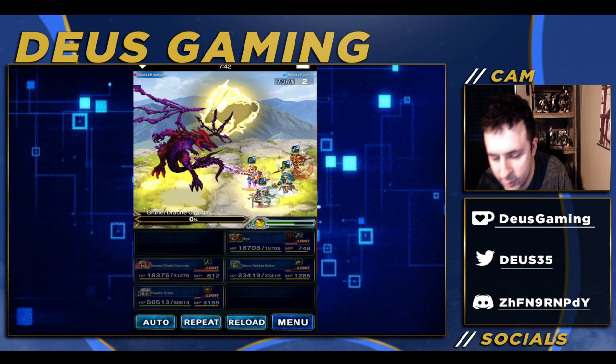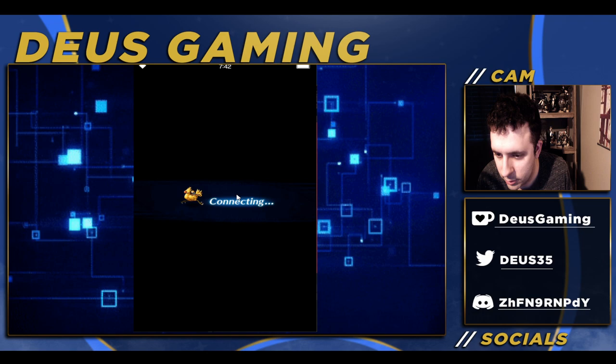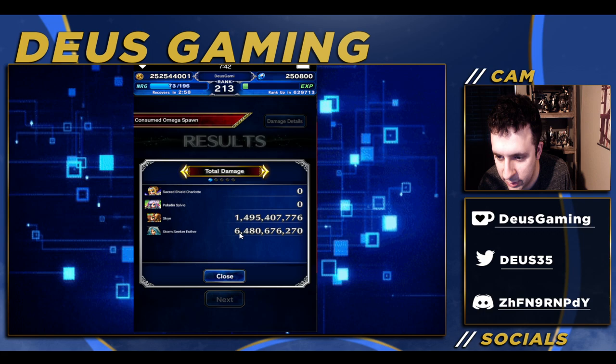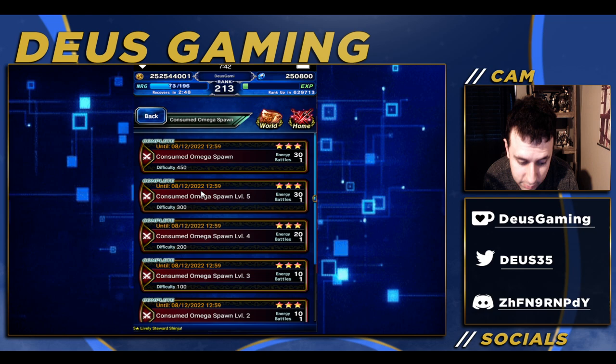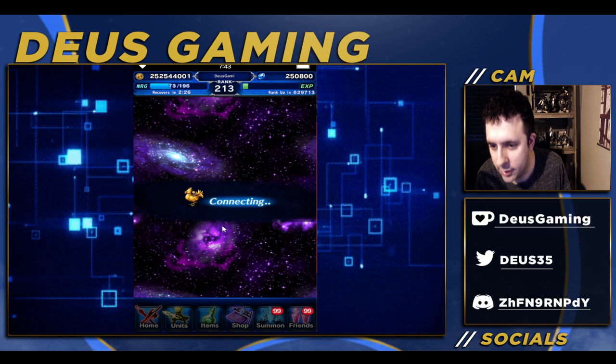Even with bad variance — and I can tell it was bad variance by how slow the HP was going down compared to my test run — it was still pretty easy. I'm pretty sure you don't need Skye, but she's been in the pool a while so some of you may have her. You could use Blue Mage Fina instead. Hopefully a lot of you pulled for Esther, but if not, Chizuru should do it just fine and very quickly.